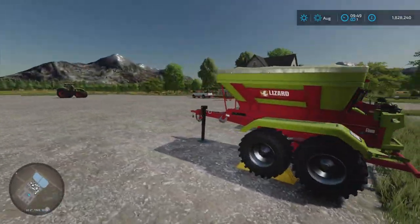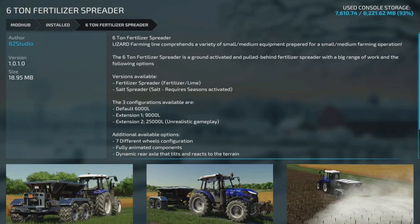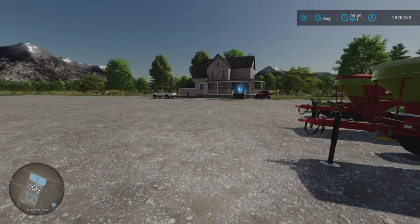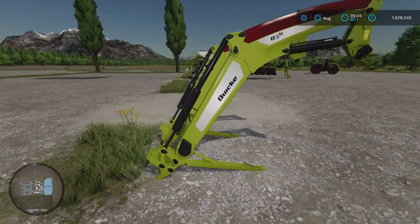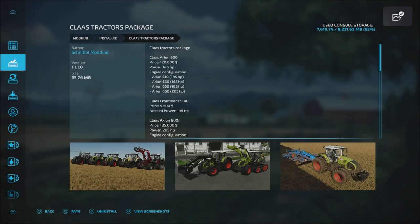Here's my next two bits of equipment, and there it is in the mod hub again — 82 Studios. I'm going to try and make it as easy as I can for everyone, and I'm going to try and do this with every bit of equipment I've got. So that's the Colossus tractor pack.